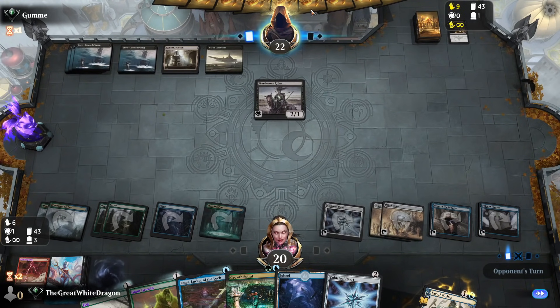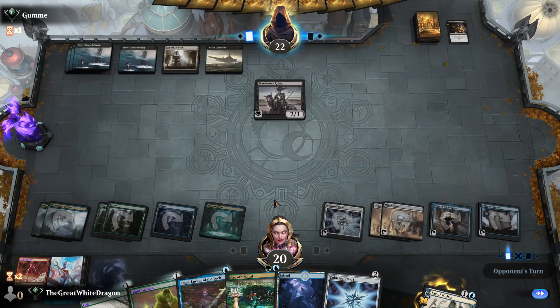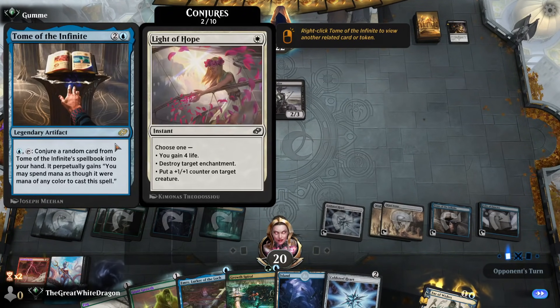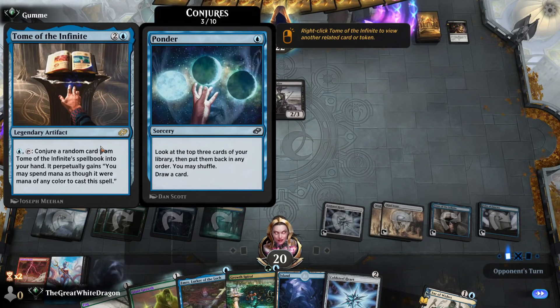We only need one more mana and a Paradox Engine to make this little bad guy go brrrr without problems. We can already get a Paradox Engine and use the Tome first and then Folio of Fancies. Another land — so cool, Wizards. Each player draws X — pay four. This should be good. Finally an Emry! This is one of those rare situations where you don't have Emry in the opening hand. Cold Steel Heart, Emry is definitely a drop. Just having the Tome is so much value — you can get so many good things, especially for removal.